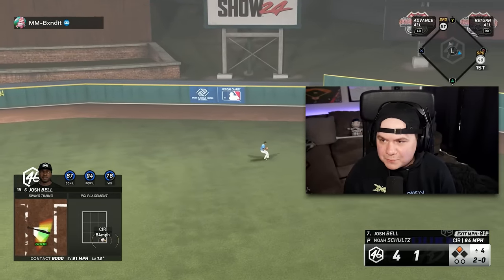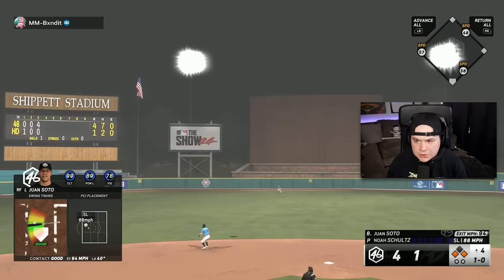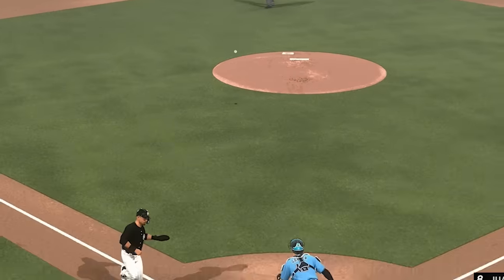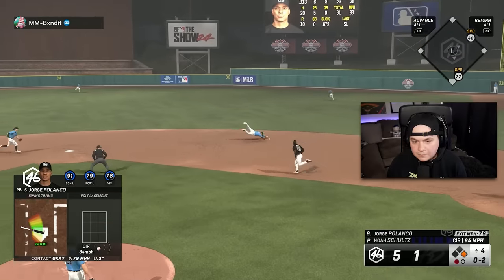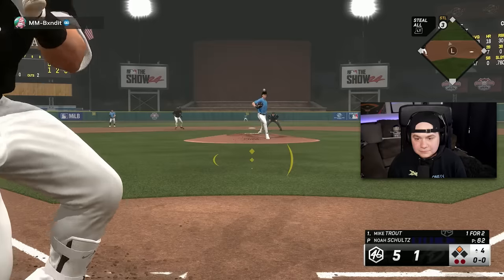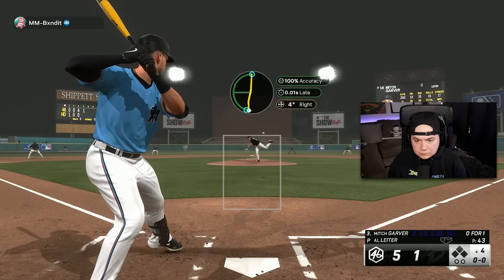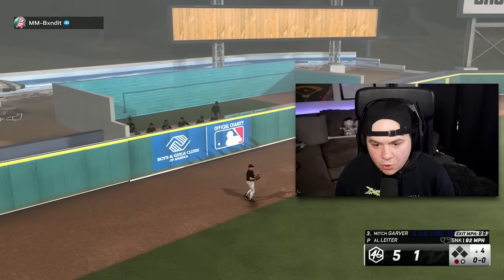I don't know what changed from the first two innings, but I'm swinging the bat well. It's a good swing from Juan Soto — that should get a run home even with 57 speed. Let's go ahead and make it 5-1. It escapes a double play — I don't know how I even made contact there. Still added one to the lead. The only Mitch Garver hitting home runs in this game is mine.